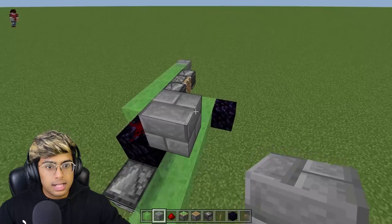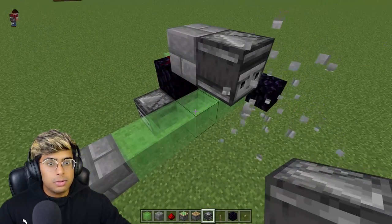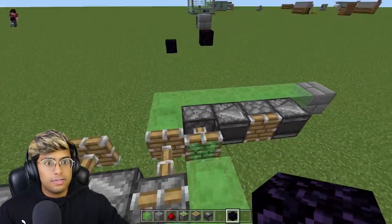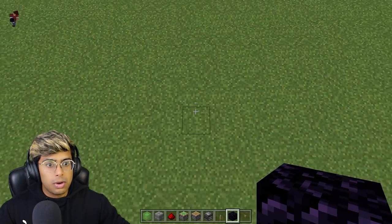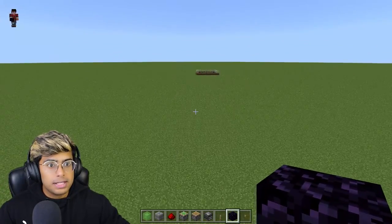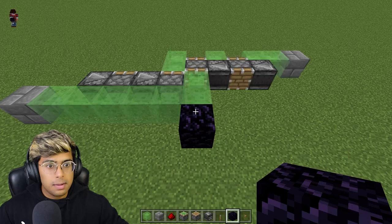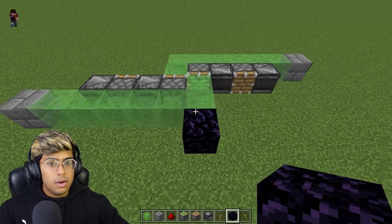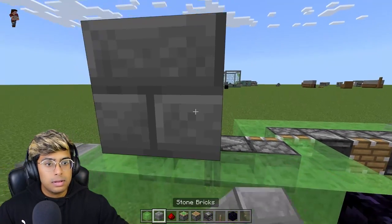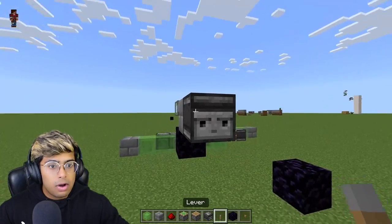Place a block on the redstone, add two more blocks, remove the middle block, and keep an observer here. Once you remove this block, the flying machine will start working. Go to the front of this layer and place an obsidian on the second layer at whatever distance you want — the further away, the bigger the farm. When the machine reaches the obsidian it will stop.